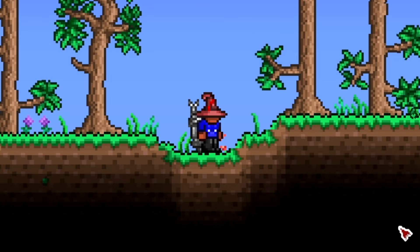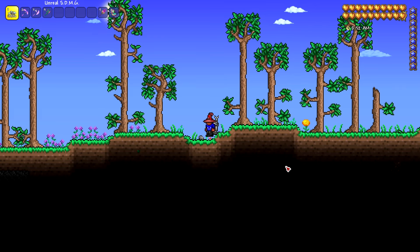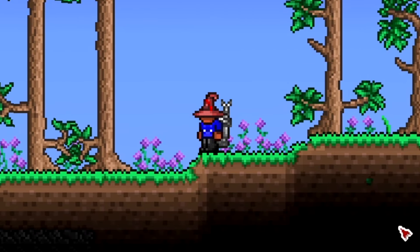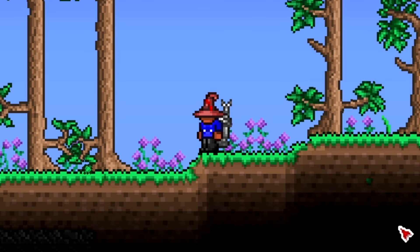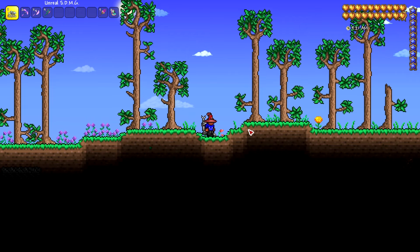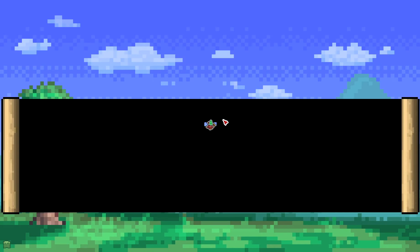Hello, chefie here again back with another video. Today I'm going to be showing you how to locate the aether biome in your new Terraria world. A couple things to be aware of: this needs to be a world created after 1.4.4 because that is when the biome was added. If you have an older world made before 1.4.4 you can still get shimmer into that world — I'll talk about that towards the end of the video.